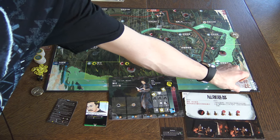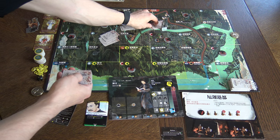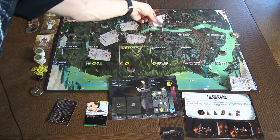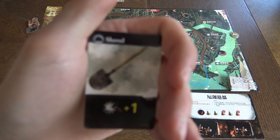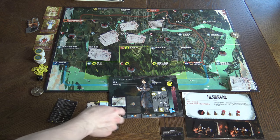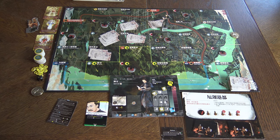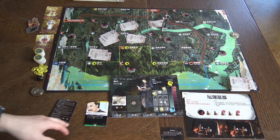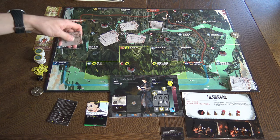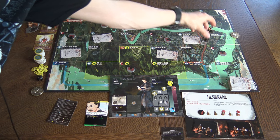A certain number of cards are laid on each space based on the number of players. You move to a space and draw a card from it — for example, you might get a shovel, which is a gear giving plus one to repair. You have one spot for gear and spots for items and food. If a space runs out of cards, you cannot search there anymore. These are the search spots on the board.